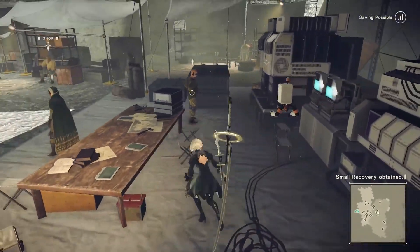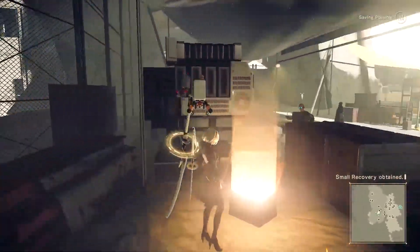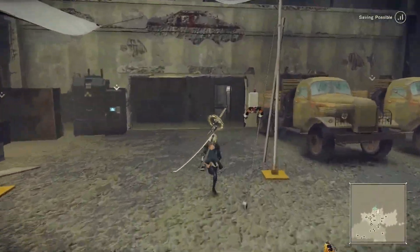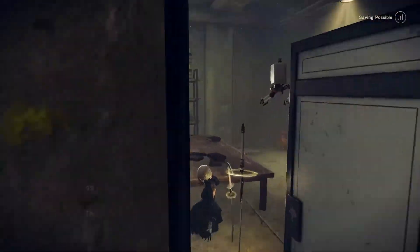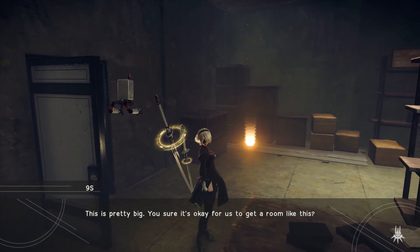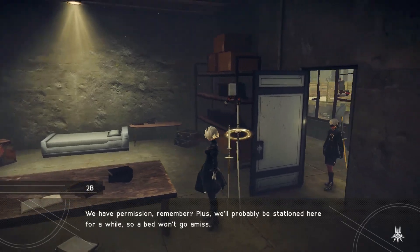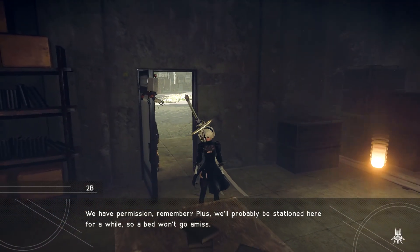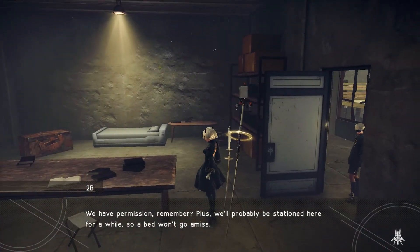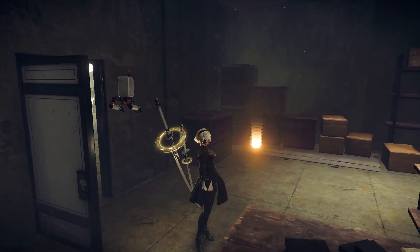We got our own room — nice of them. Let's go into the room. This is pretty big. Are you sure it's okay for us to get a room like this? You have permission, remember, plus we'll probably be stationed here for a while, so a bed won't go amiss. Then I guess there's no point turning it down.